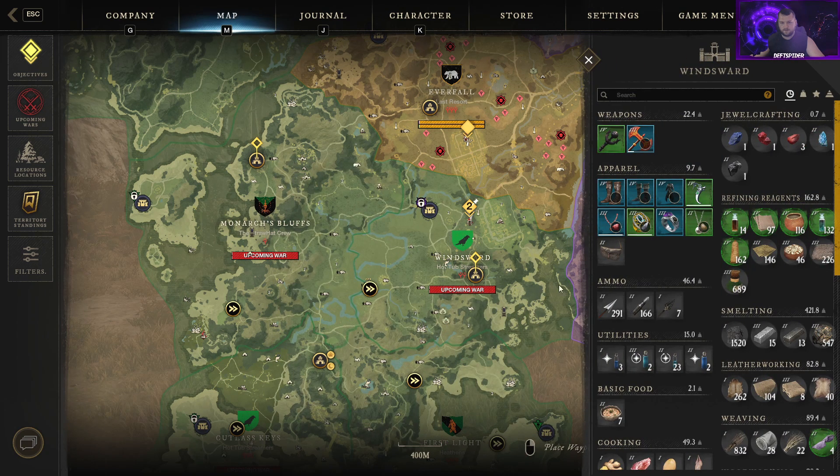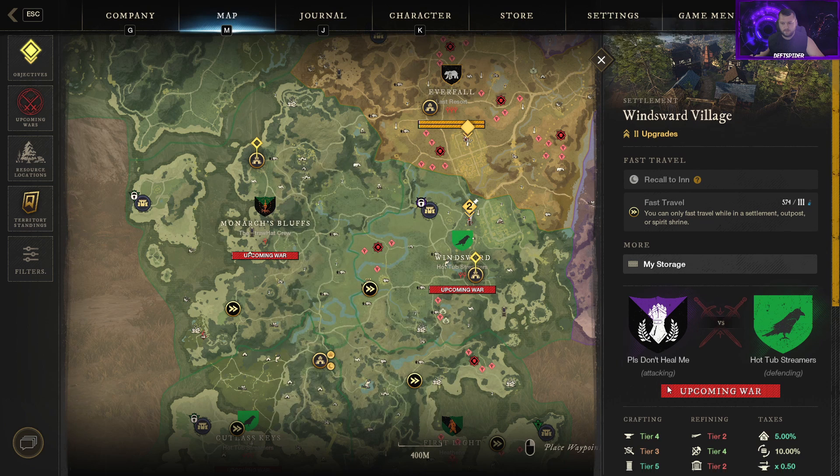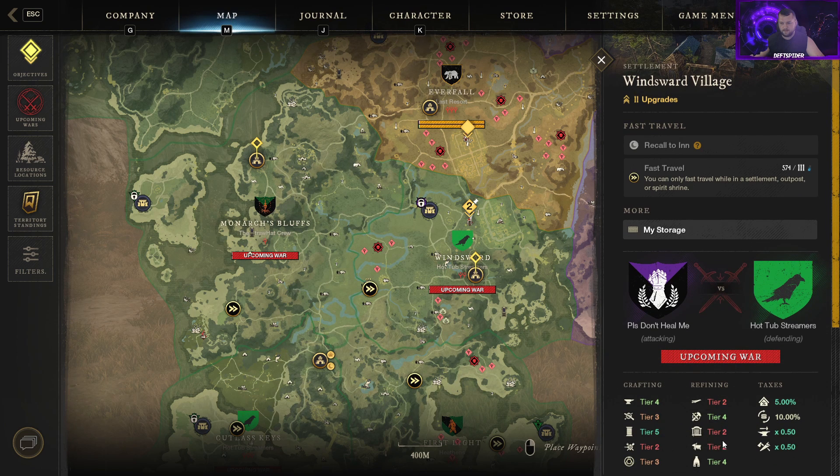If you click on the cities you can see what quests are available, and you can remotely look at your storage to see what you have stored there. If you own storage in another city you can pull from it between the two cities. It'll also tell you the levels of the crafting stations, refining stations, and the taxes — so it tells you how much crafting costs in that city.